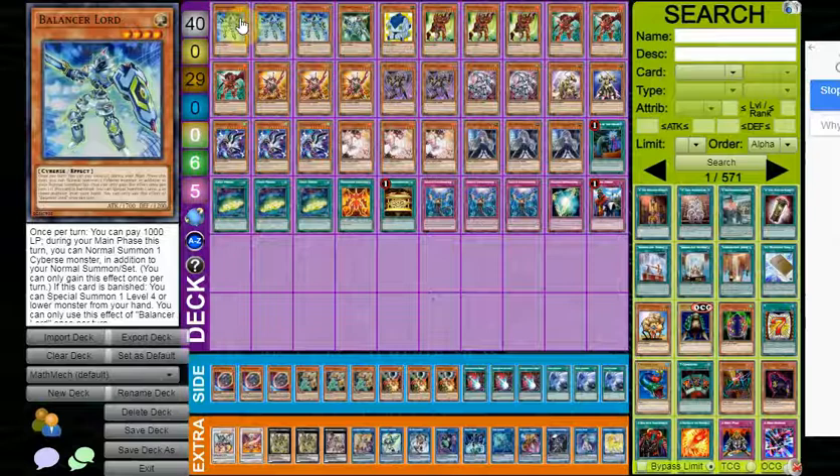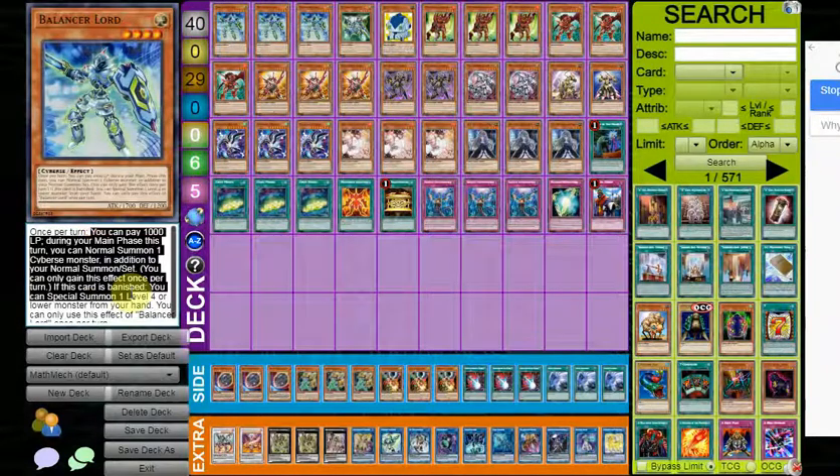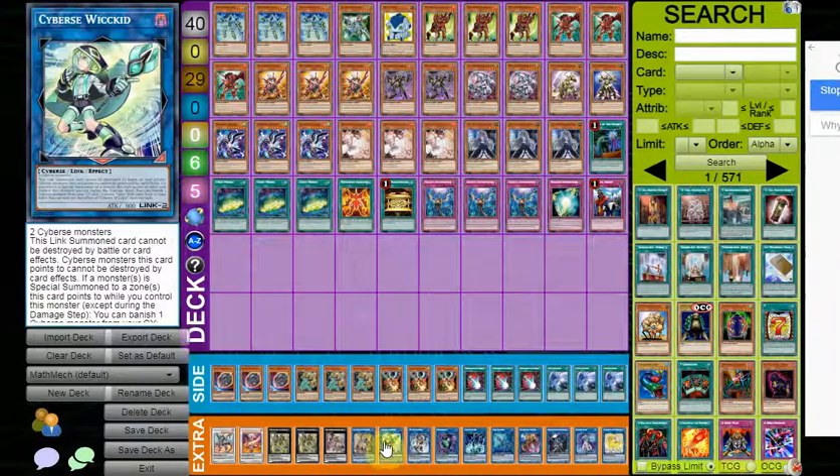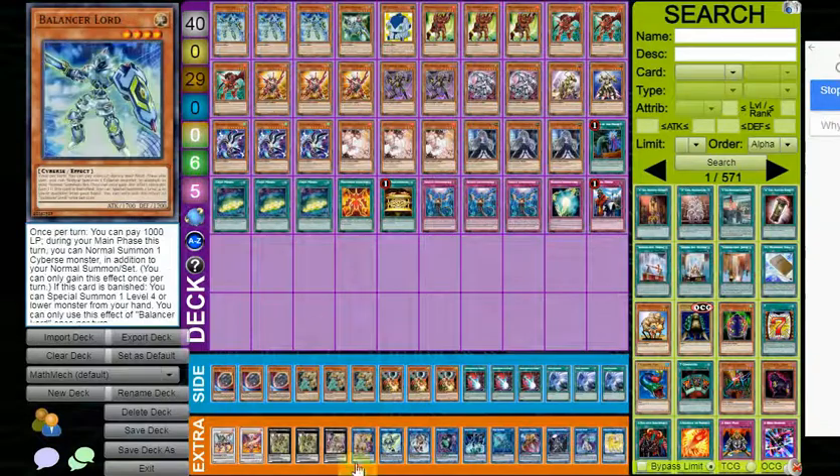First off, triple Balancer Lord — it's your best normal summon. It can normally act as an extender on its summon. Its second effect is where if this card is banished, you can summon one Level 4 or lower monster from your hand. That's a very important fact since Cyber Wicked banishes a card from your graveyard and searches one — you can banish Balancer Lord, search your Nabla, and then immediately summon whatever card you searched off the Wicked.